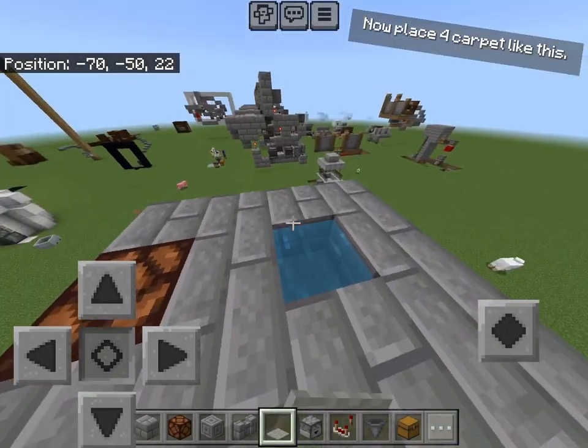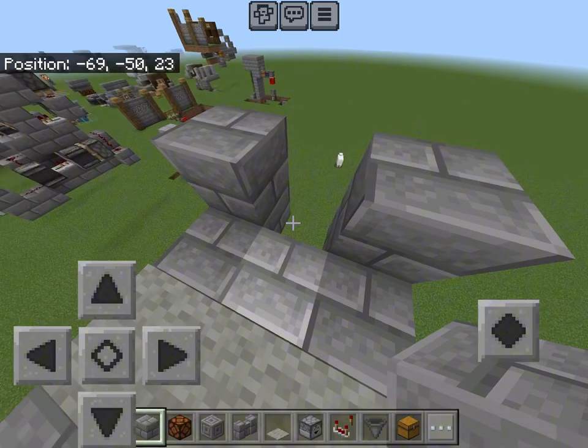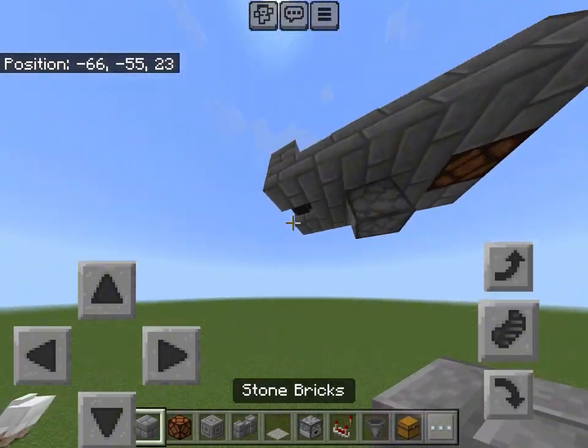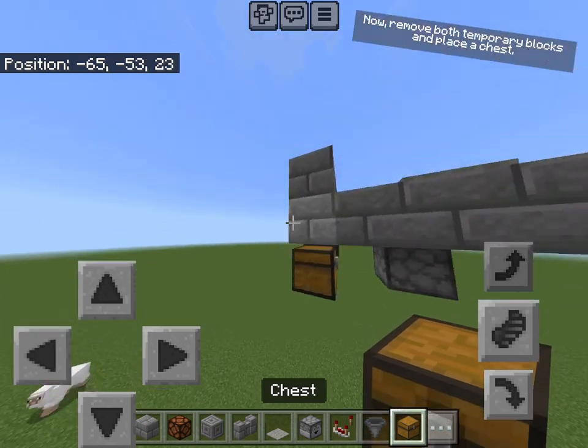Now place four carpet like this. Now place blocks like this. Next, place three hoppers into temporary blocks. Now remove both temporary blocks and place a chest.